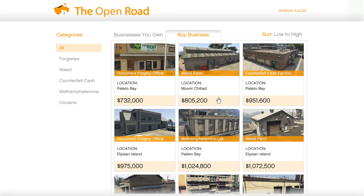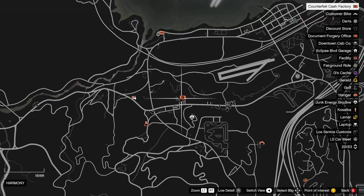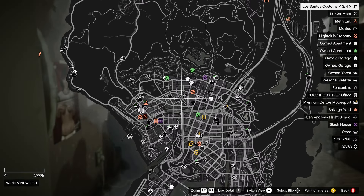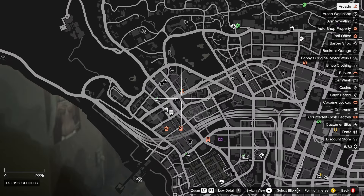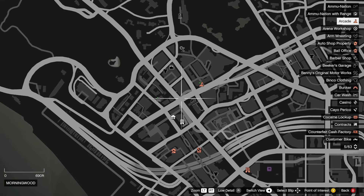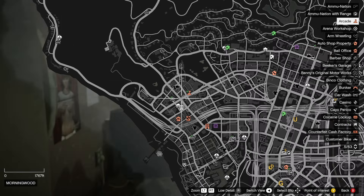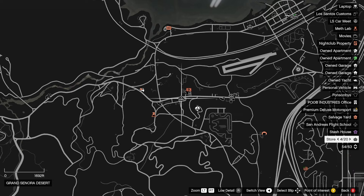In today's video I'm going to be letting you know everything you're going to want to know about the motorcycle club properties, how to maximize your money, and how to never get raided again. Let's start off very simple, and that is about properties themselves. A lot of people have this false belief that if a property is more expensive, it must be better. We can see this by taking a look at the property locations. Let's say I wanted to buy the most expensive Coke Lockup — it's $1.8 million. If we take a look on the map, we can see it is right next to my CEO office building. So you might be wondering, why is it a bad idea to purchase this property for $1.8 million? It's a better location, it's going to make sale missions faster.